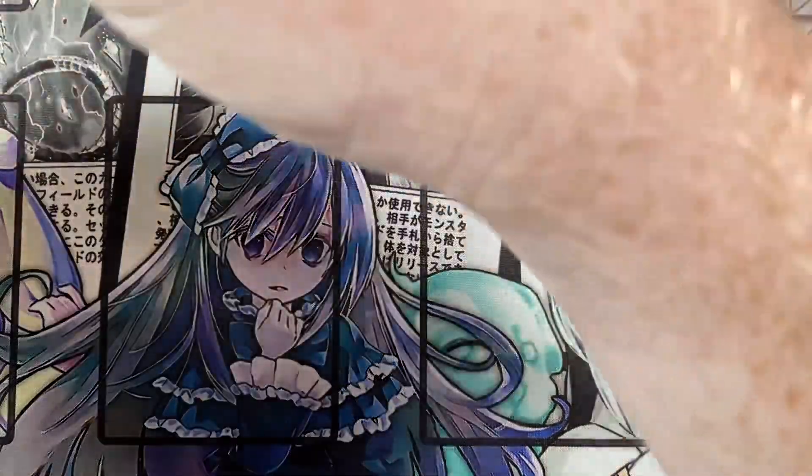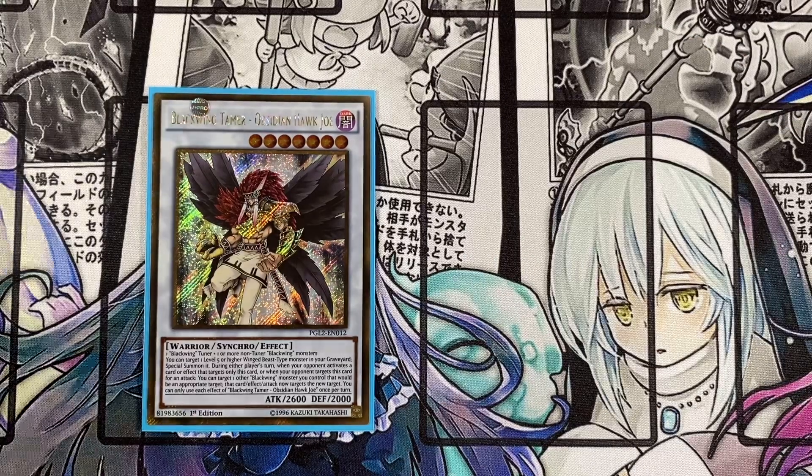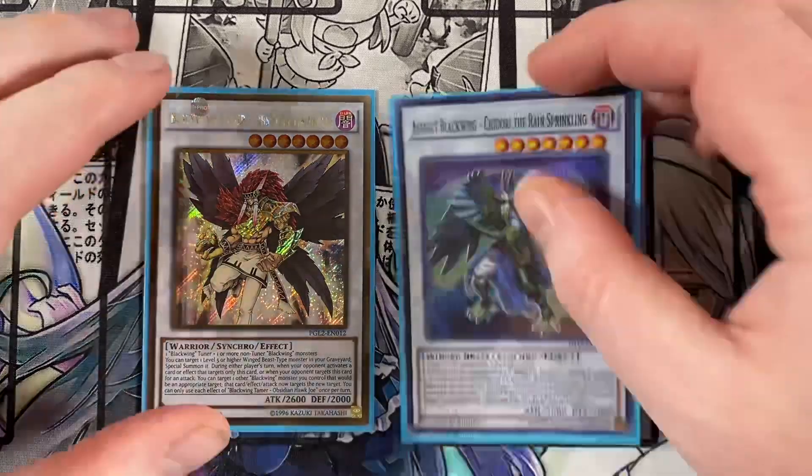Next up, playing one Obsidian Hawk Joe. I really like this card — you can target a level 5 or higher winged-beast type monster in your graveyard and special summon it during either player's turn. When your opponent activates a card or effect that targets only this card, or targets this card for an attack, you can target another Blackwing monster you control as a more appropriate target, and that card, effect, or attack now targets the new target instead. Basically it's a built-in Monster Reborn that can also redirect targeting — and on top of that, Obsidian Hawk Joe is a baller name.